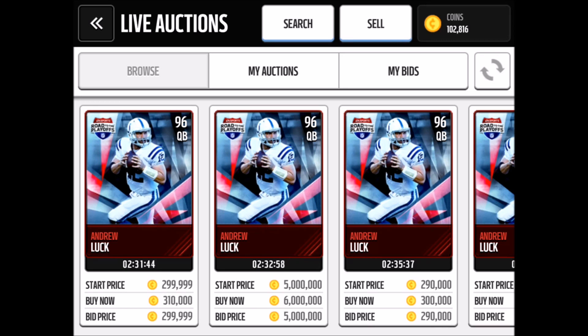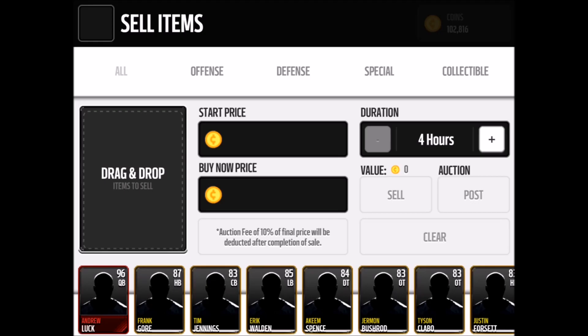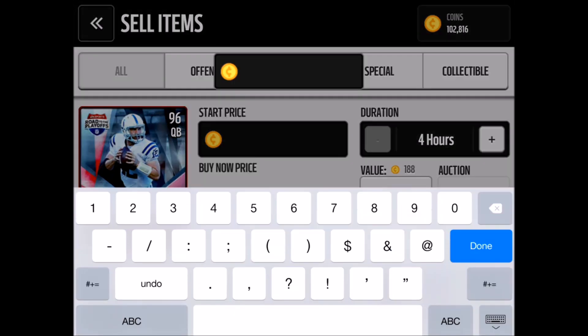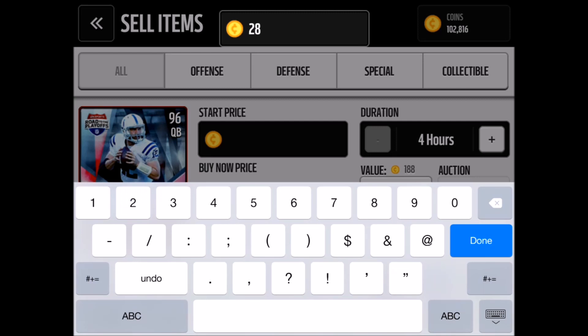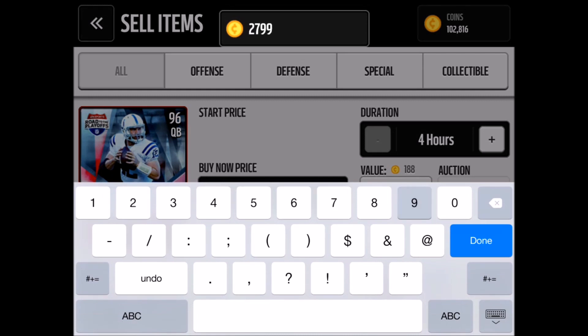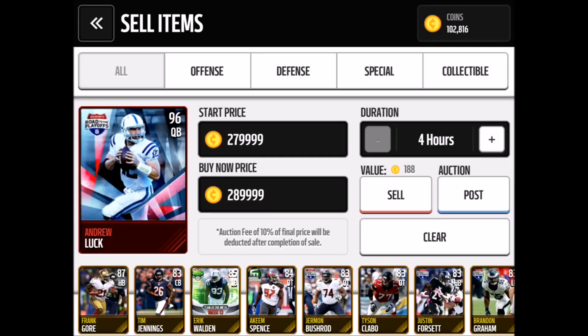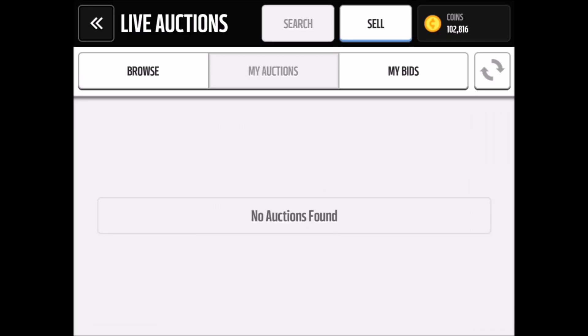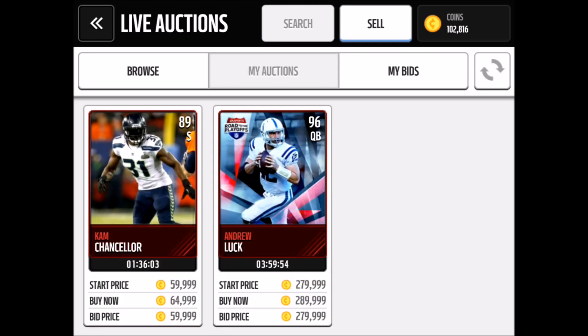I'm gonna be selling this Andrew Luck — I'm putting him in for 290k because I want to sell him quick. Starting bid is 280, so let's post it. Yep, posted for 290.